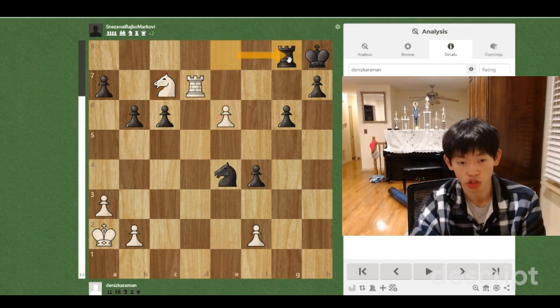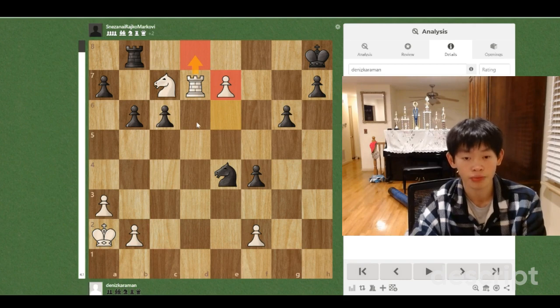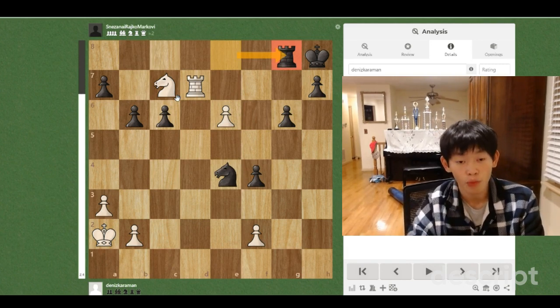So Black plays Rg8, because if the Rook goes to b8, for example, we're just going to play e7, and the threat of Rd8 check cannot be stopped. Let's say Nf6 trying to prevent e8 equals Queen — we're just going to play Rd8 check, and Black will be forced to play Kg7, and we take on b8.